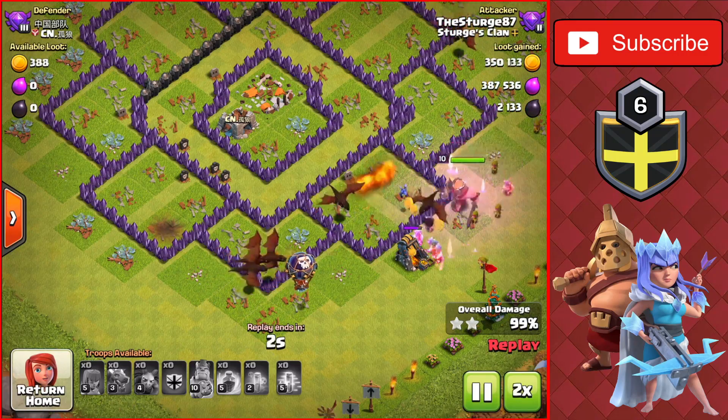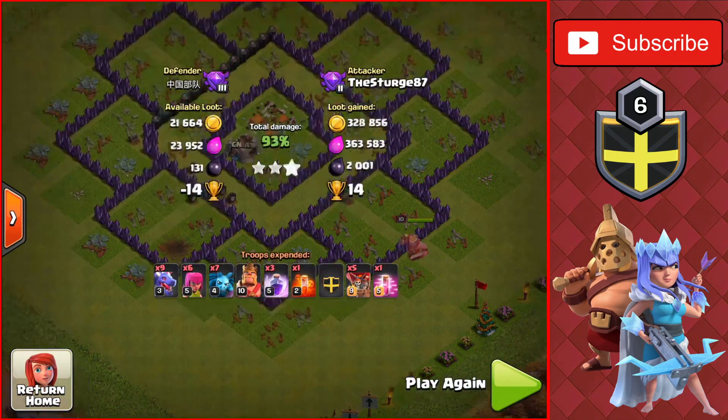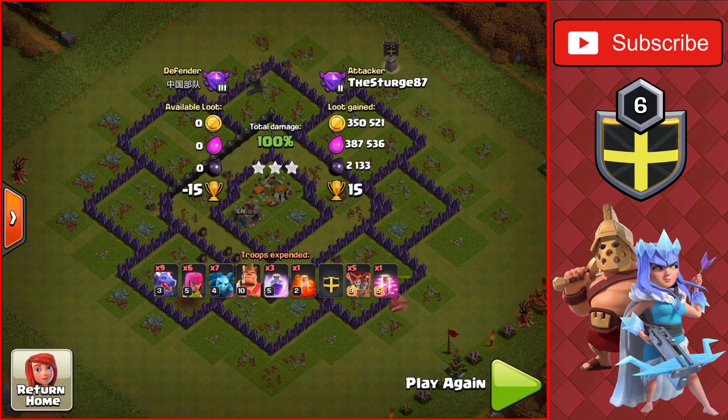Now you could use this attack strategy for pushing all the way up to Legend League, just like Town Hall 7, but I will be showing you a different attack strategy that you could use in the higher leagues. Let's head on to the next attack.